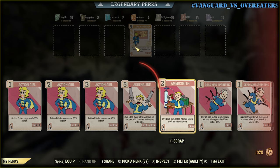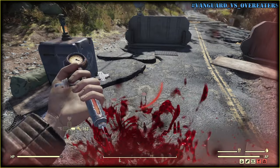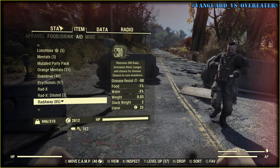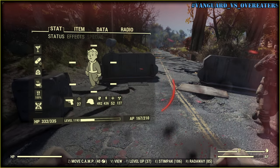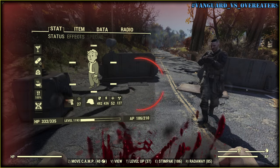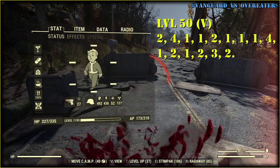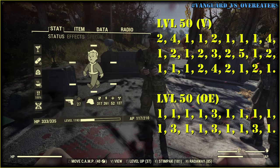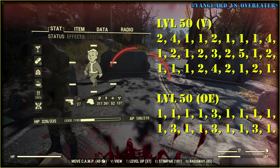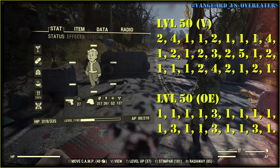What if I try Lone Wanderer and Dodge together? Here's the result: two times less damage. And back to Overeaters — the damage readings come out as ones and twos.